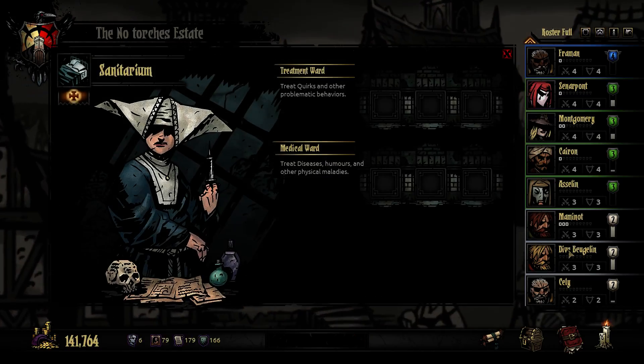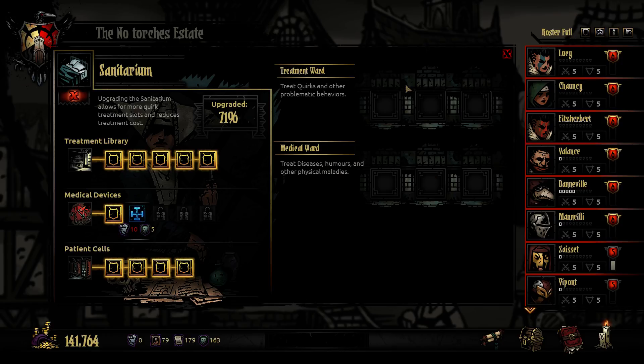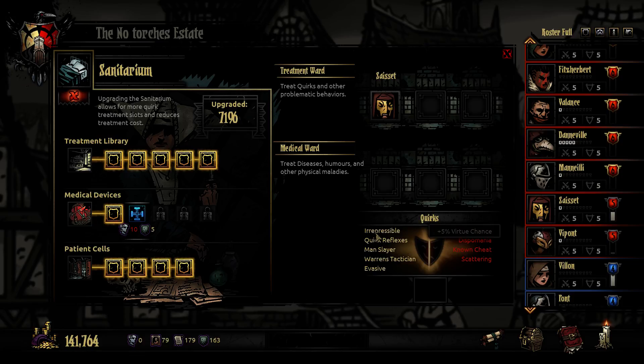Let's start by sending people to the sanitarium. Now we can upgrade the medical ward - I don't really think it's that important, but nothing else I could use these things on anyway. Let's see if we can lock something for Lucy here. I should really focus on the guys that I actually will use. Quick reflexes is pretty good. Manslay is also pretty good for a Leper because he needs all the accuracy he can get. But speed is always good, so let's go with that one.